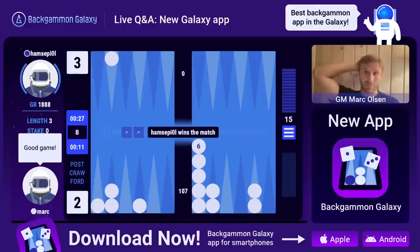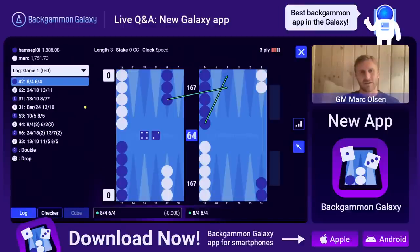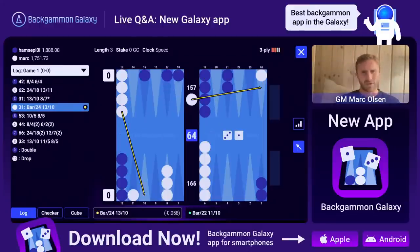Good game - I lost this one unfortunately. He even outplayed me. The analysis settings are three-ply - we have private matches set to three-ply and rating matches set to two-ply. The reason is that we're soon going to release the star membership where you can get four-ply and XG-plus analysis on your moves. Then the free users will get the two-ply analysis.